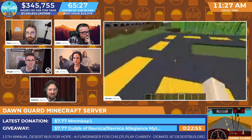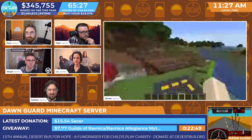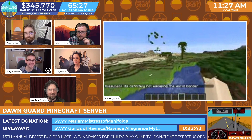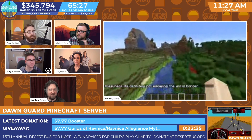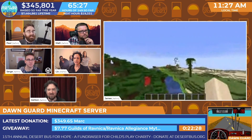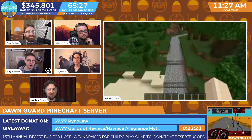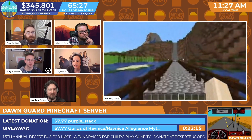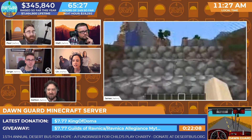It looks like they're working on a little Desert Bus road, which is fantastic. They've also been growing jungle trees, which is very exciting. James can fly because he's an operator on the server. It looks like there are some pathways going in — this is new from yesterday. We're getting some infrastructure set up around the world.